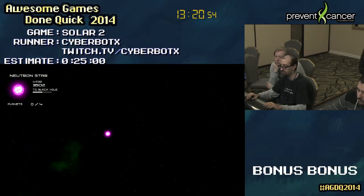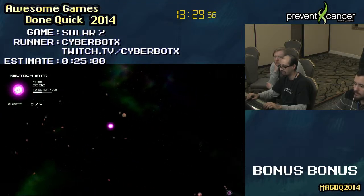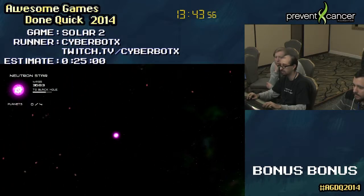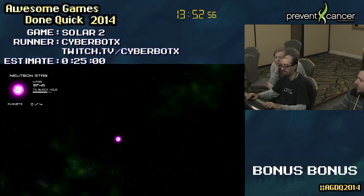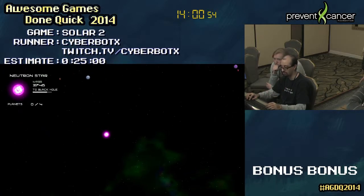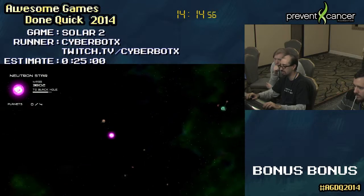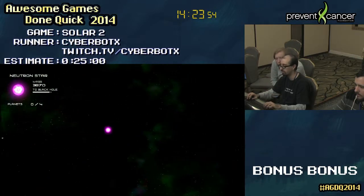It looks like I'm about halfway to the black hole, and I do believe it is 4,000 for the black hole. There is a lot of wandering around at this point because the areas are so large and it seems hard to find planets just floating around in nowhere. I'm just going to wait until I get to a black hole. It might be like three or four more planets to do that. When I do become a black hole, I have to be careful because other black holes will start appearing. If they're larger than me, they can basically destroy me and I have to restart the black hole portion.